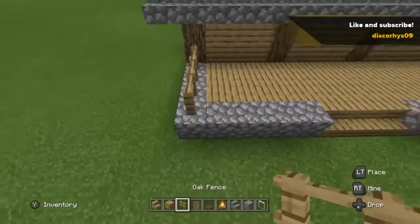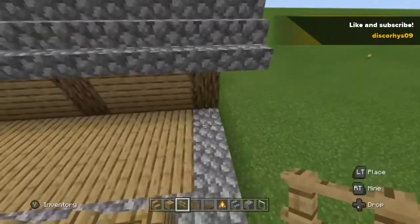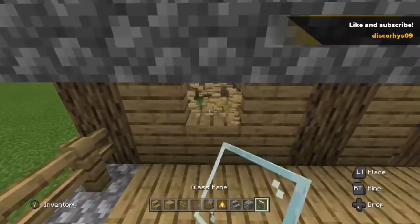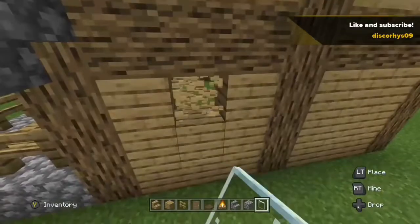Now get your oak fences and run them up and run them along the cobblestone. Once you've done that, the house should be looking like this. Now get your spruce trapdoor and place it in the middle of the two beams. Then get your glass panes and place them running along the top of the walls.